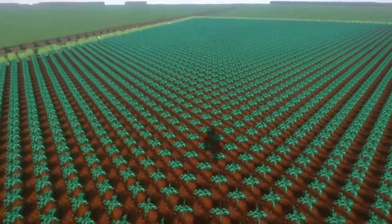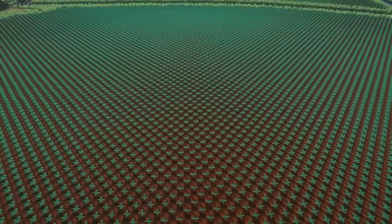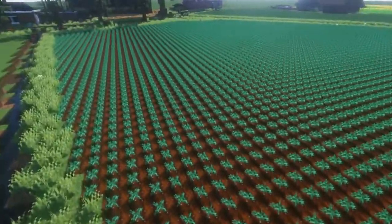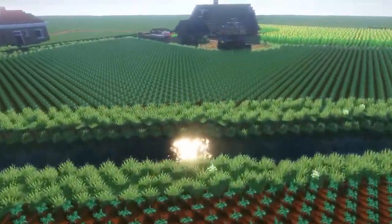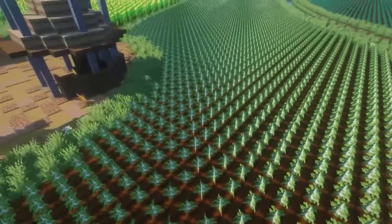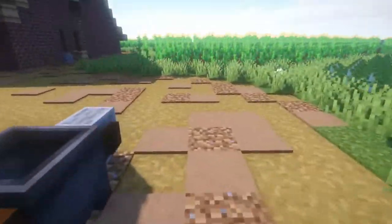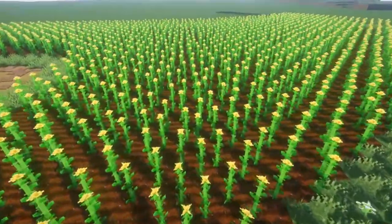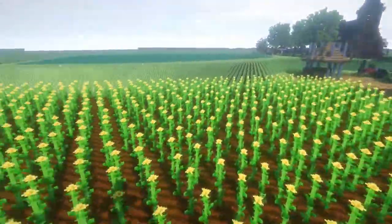Over here are the little coleslaw or lettuce. Especially on these scales it looks very very interesting. This is just perfect — this is why I do what I do, creating new designs and trying new things just to see it work like this. I'm really happy with how it turned out.